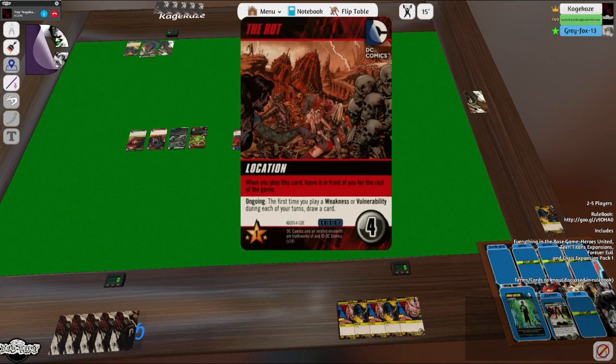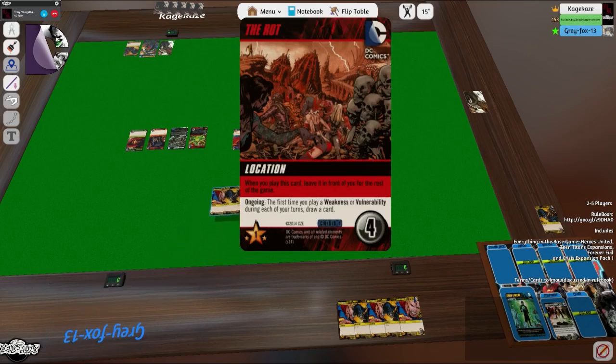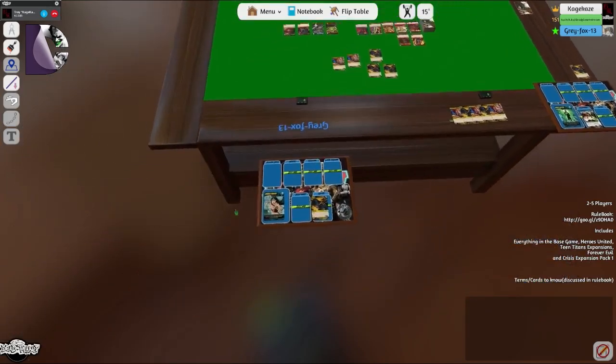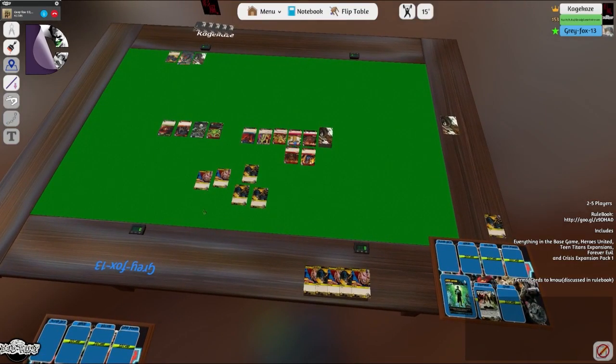We leave Robin for Dead — well, you know that's what Batman did a long time ago. The Rot: it's a Crisis location — first time you play a weakness or vulnerability during each of your turns, draw a card. That's not bad. Nice job breaking it, hero! By the way, are we allowed to see each other's hands? I wouldn't — because this card says we have to do a silent play.